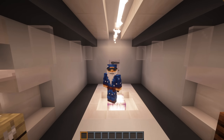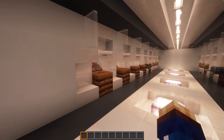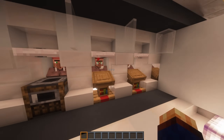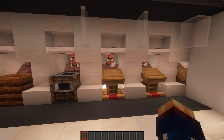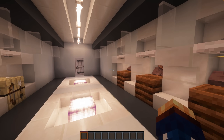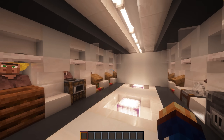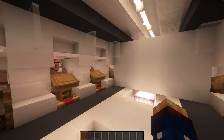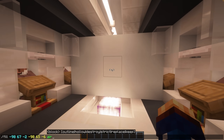Hello there, today I'm standing in a pretty average trading hall. As you can see, we've got villagers to the left and right — we've got some farmers, fletchers, toolsmiths, and at the end even some librarians selling us important books. Most of these villagers are not a problem because we'll never need a few of them, but when we as the player want to trade every single enchantment in the game to make god armor, tools, and weapons, the trading hall quickly starts to look like this.